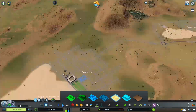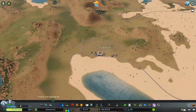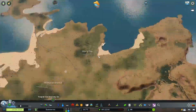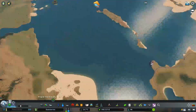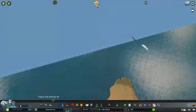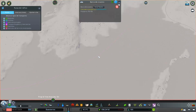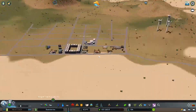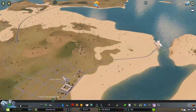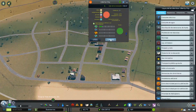Eso lo dejaré a vuestro criterio. La intención de esta serie no es hacerla muy detallada. Aquí estaba viendo si venían personas, y sí, ya llevamos un ratito dándole al play. Ya se aproximaba el primer buque trayendo personitas, nuestros primeros ciudadanos. Intento darle equilibrio a ambas ciudades, voy pasando de un lado a otro.